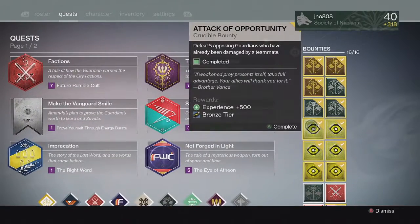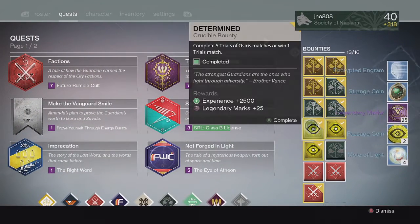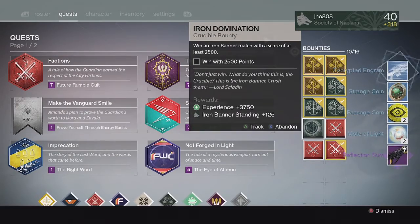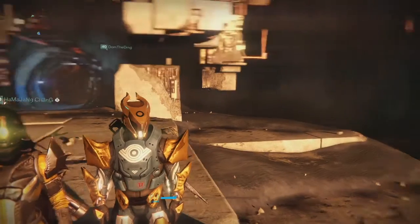For my last set of bounties on my Titan, I ended up getting more Passage Coins, Motes of Light, and Legendary Marks. From the gold tier — I opened that one first — we got a Reflection Sum. From my silver tier, very unlucky with no exotic once again. So that's about it for this week of Trials.